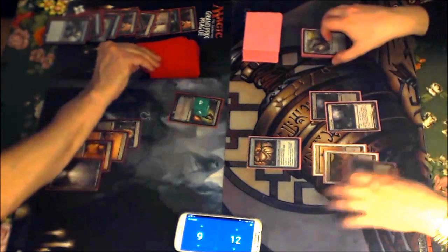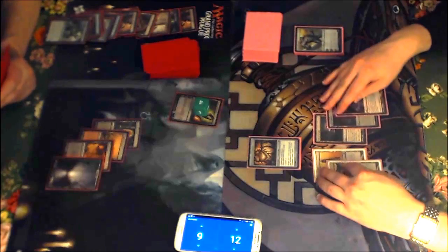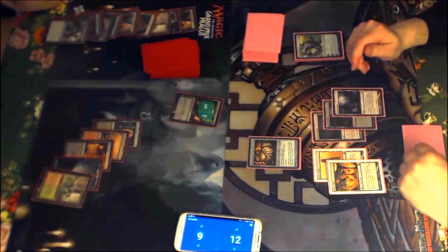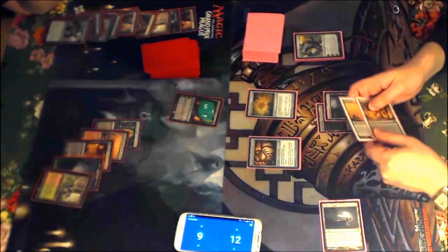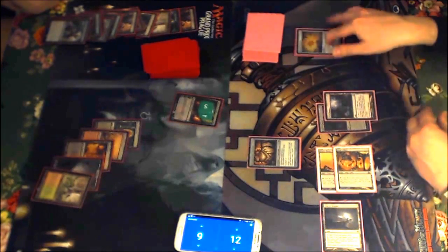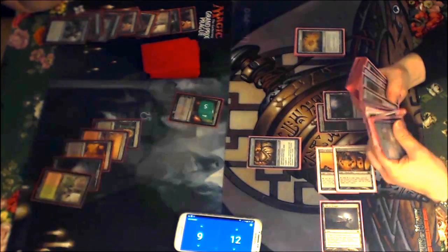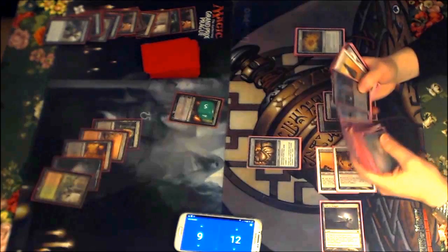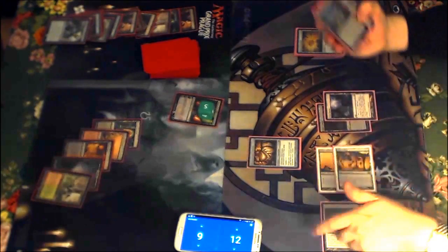Now I'm sort of flooding — just 5 lands, but I still need some action. Even if I draw a Reshaper piece it doesn't do anything. He's flooding out too. Here's an Expedition Map. I've got a Sanctum of Ugin — should I crack it? Keeping up Ghost Quarter might be better here. I could go for Wurmcoil Engine to draw into something. I have only one Wurmcoil in the deck, along with extra ways to get Tron going.